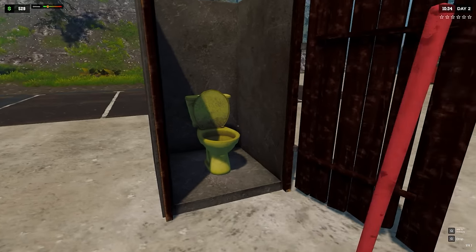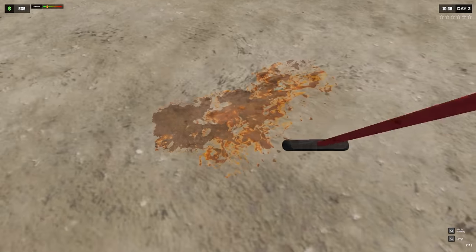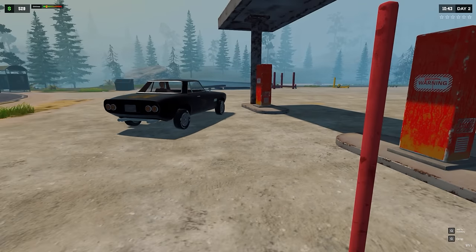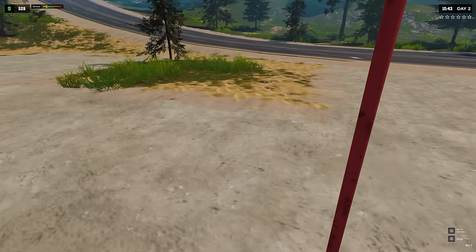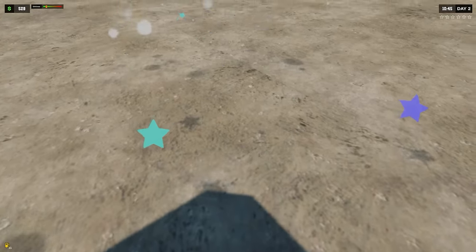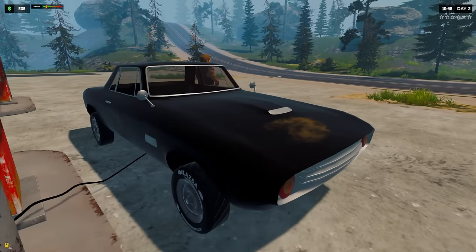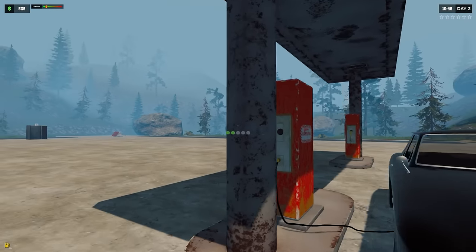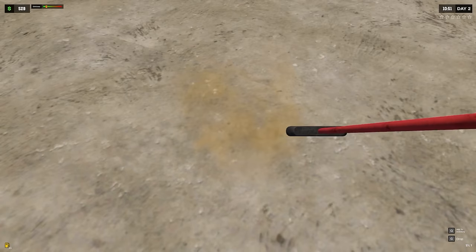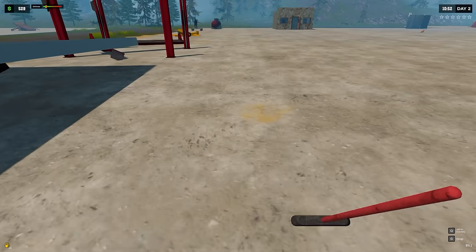That is one yellow toilet. Oh my gosh, there are stains everywhere - trying to get this place cleaned up. Here we go - look, it just drifts right into the spot, not even an issue! I don't like the whole press-and-hold E - I kind of wish you could just click on it and click on the car. But I guess it is what it is. Let's go ahead and get these things cleaned up a little bit.